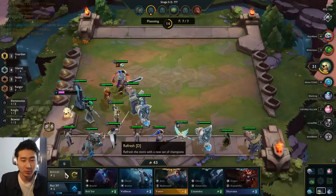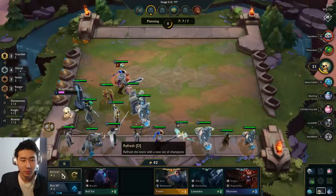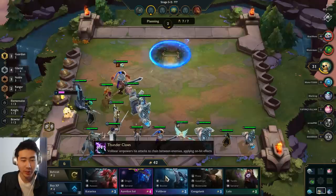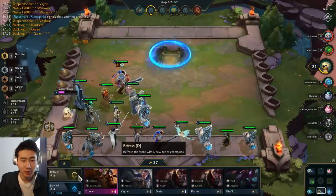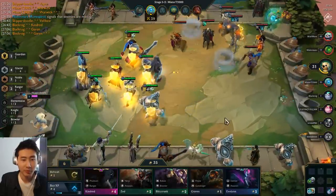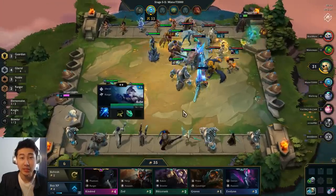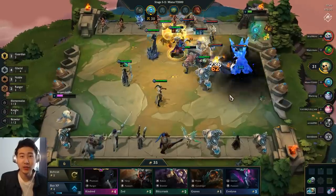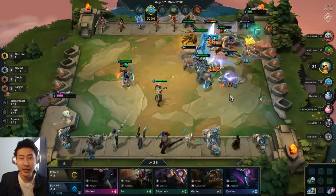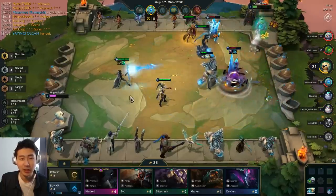Lissandra is better than Sejuani now because my Lissandra is at two stars. We're very close to a three-star Volibear — keep buying the Volibears. I'll hold off now. I'll give the Giant's Belt to Volibear to make him more tanky. This Ash is amazing — she really carried that round. Like, I was supposed to lose, all my guys died, but Ash killed four or five guys by herself. Incredible.